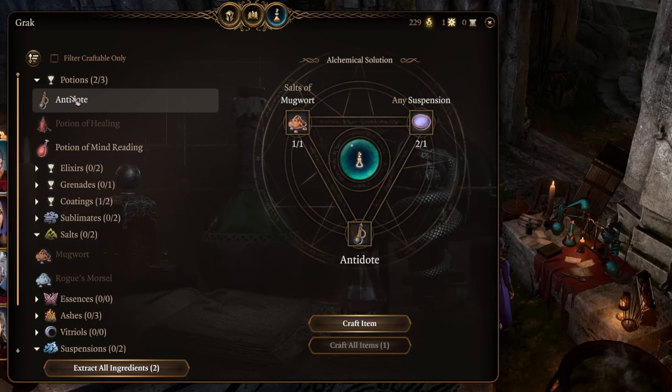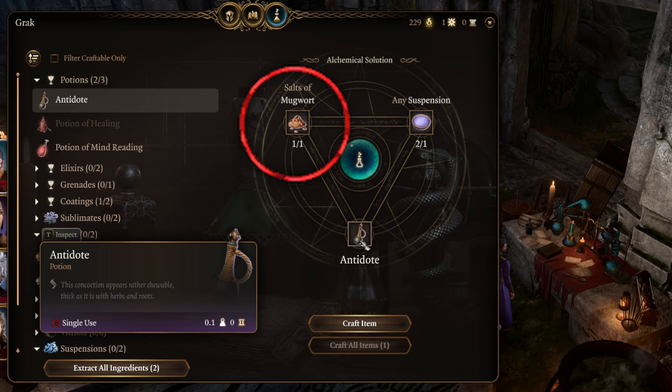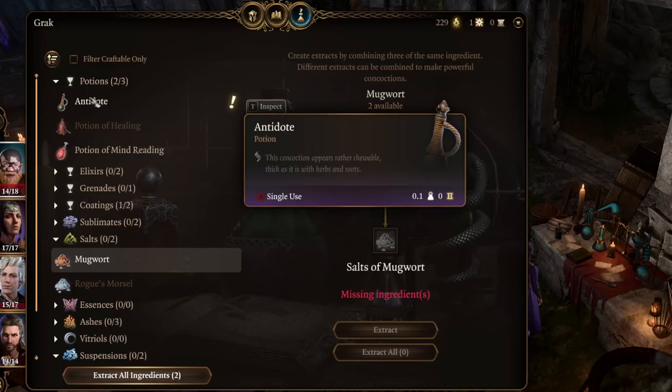Most finished products like a potion or an elixir will require component materials to craft. For example, the antidote will take Mugwort Salt and any suspension. It takes three Bullywug Trumpet to make a suspension and three Mugwort to make a Mugwort Salt. Once we have the salt and the suspension, we can craft a single antidote.